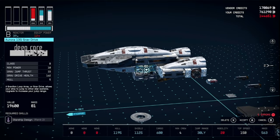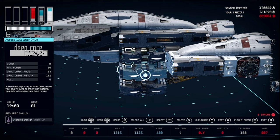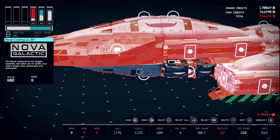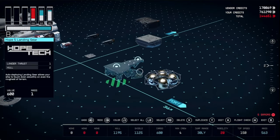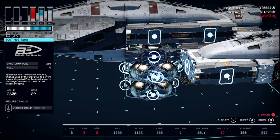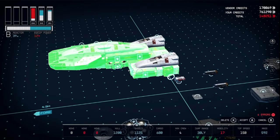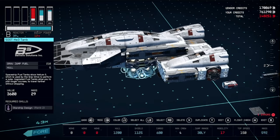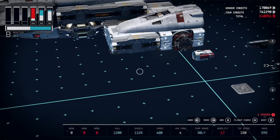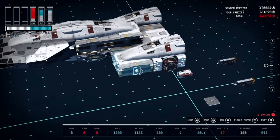Place your reactor behind that. Then you can put your grav drive under the reactor and duplicate it several times until one lands inside the reactor. Once that happens, delete the extras in the area. Select all on the main body of the ship, edit and accept. Then do the same thing with your fuel tank. Make sure you keep one off to the side so you can easily put another one in there. Once you get your second fuel tank to land in there, delete all the extras and select all, edit, accept.